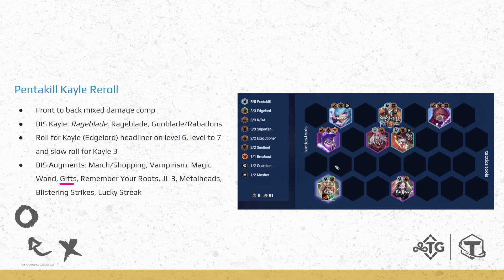Remember, this is a stall comp and Kale can eventually 1v9. Remember Your Roots — we're playing a vertical comp. Jewel Lotus 3 is just good on any comp. Metal Hits — the Pentakill-specific augments are really good: the crowd control reduction, the heal on takedown, plus Striking Strikes if you don't have any healing reduction. And Lucky Streak is on 2-1 only — don't take this on 3-2, it's too late. You're able to build up your Econ early, and then you would just substitute Lucky Streak with the Rageblade, going Rageblade from Superfan, Gunblade, and then the Lucky Streak Gambler's Blade.